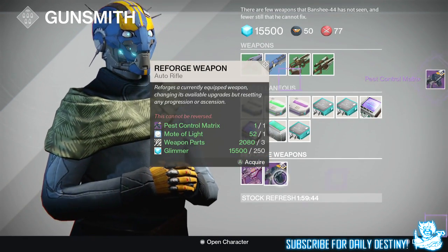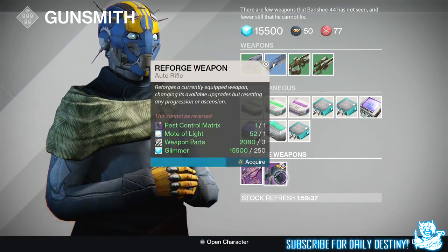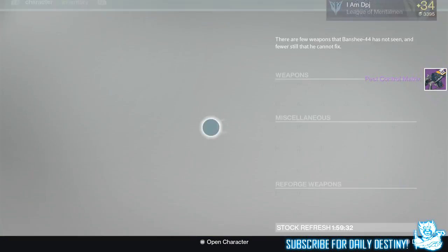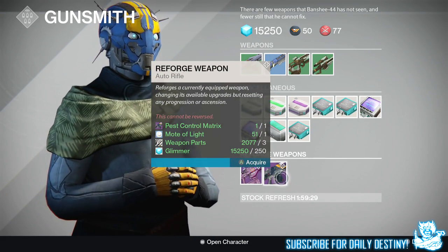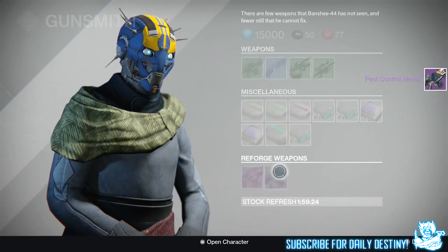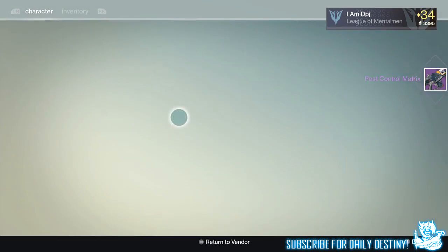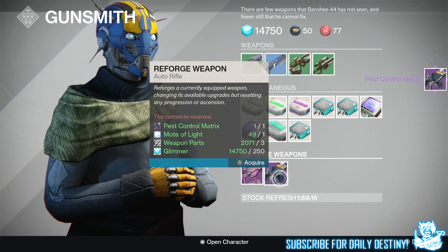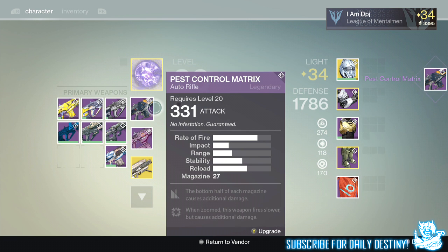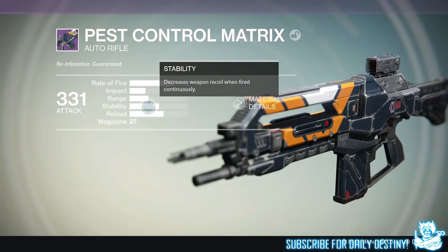I still stick to my gut instinct that they will eventually buff auto rifles again. That's why if I come across a good one or get a decent roll I will keep it, because they will eventually buff auto rifles. They've really ruined them now — nobody uses auto rifles. If you use an auto rifle you just haven't got a decent pulse rifle. Pulse rifles are by far now the most used weapon besides hand cannons. That One and Last Word do get used a lot. I have a feeling when they do buff auto rifles they'll probably nerf hand cannons, because hand cannons are getting way overused and a lot of people are complaining about them.